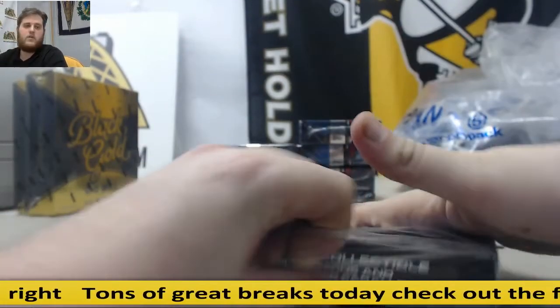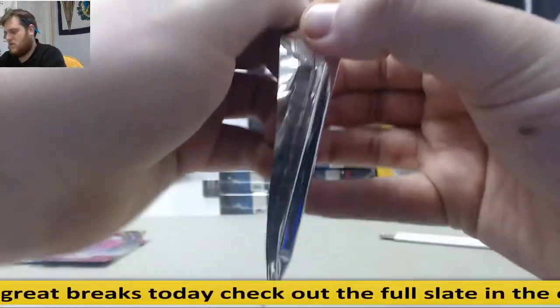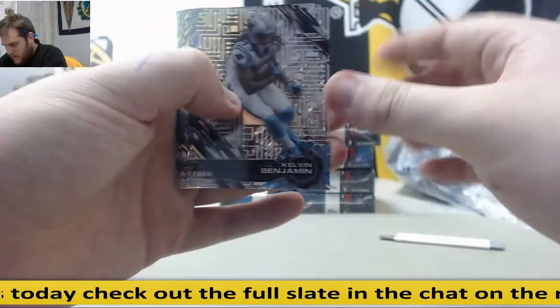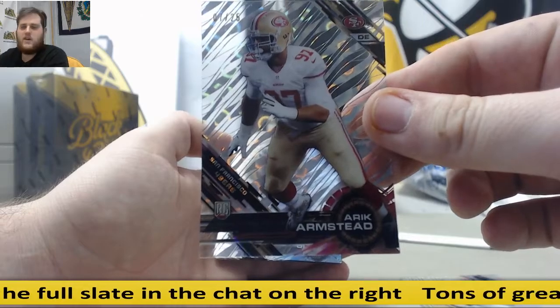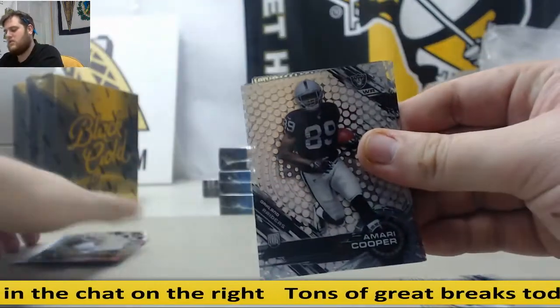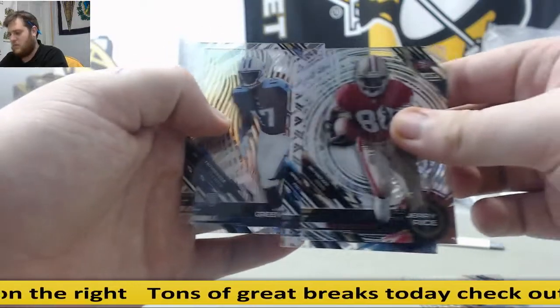Mariota, Mariota 101, Gordon. Calvin Benjamin, 7 of 25 rookie, Eric Armstead. 7 of 25 rookie for the Niners, Eric Armstead. Greg Olsen auto for the Panthers. Rookie Cooper, Rice, Olsen, rookie Green Beckham, Jerry Rice.